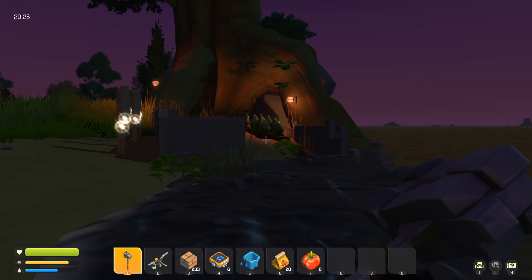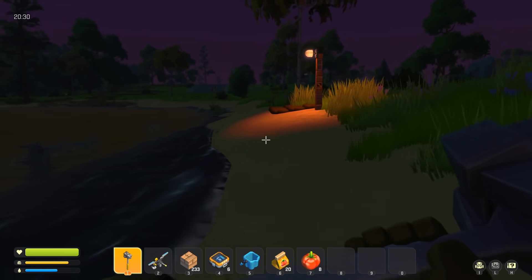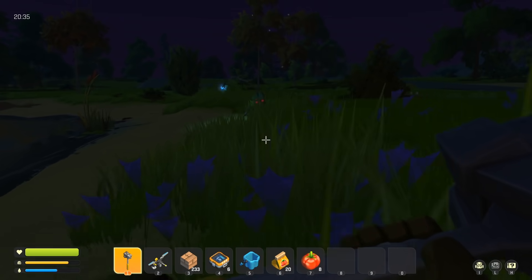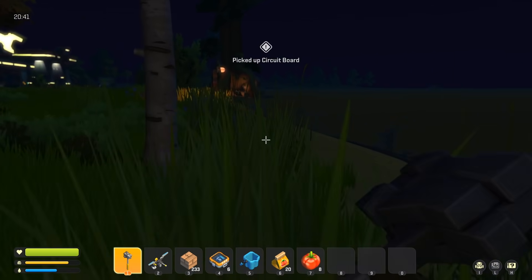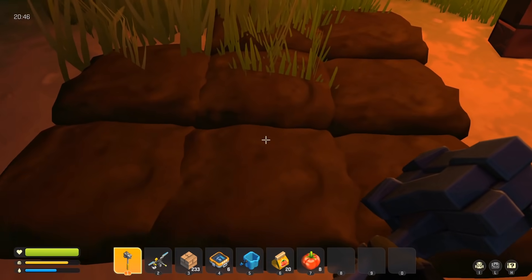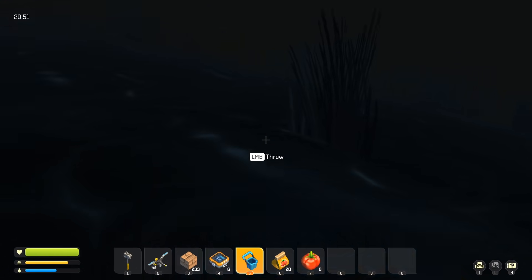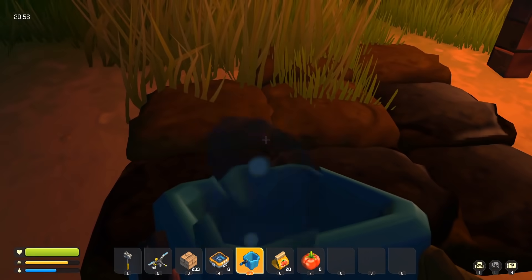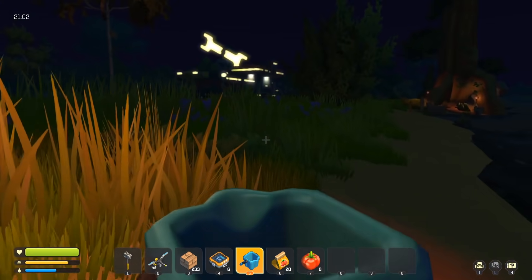If you make 8 farm plots, they don't attack it. I put another 8 farm plots over here. There's a guy there - let's kill him first. We got a circuit board, yay. I've got my 8 farm plots here by the water, so they're easy to water. I can throw water up there pretty easily, or walk if necessary. So if I have 8 farm plots there and then 8 farm plots there, they don't attack them, which is kind of awesome.